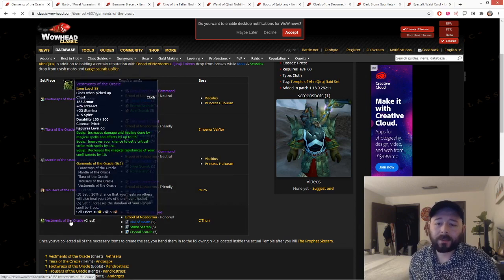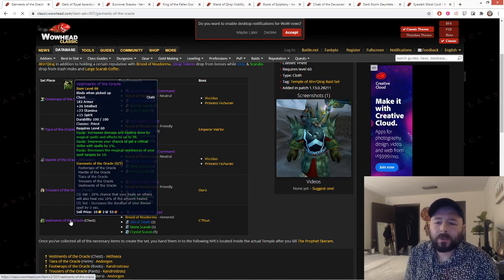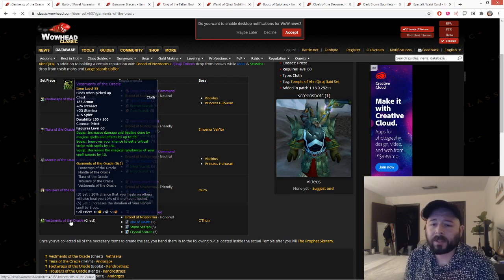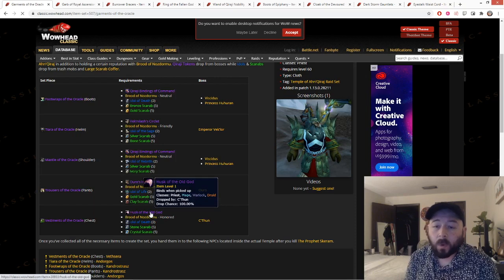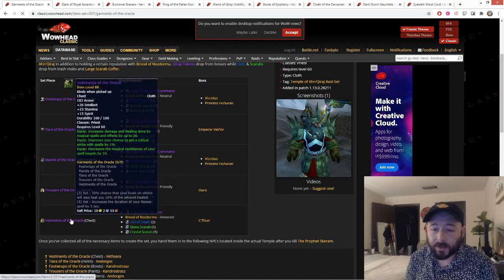Last and most important in the Tier 2.5 set is the Vestments of the Oracle. These drop off C'Thun: 26 int, 23 stam, 15 spirit, 36 damage and healing, 1 crit, and decreases the magical resistance of your spell targets by 10. You'll see when I do the full best-in-slot guide how you can itemize hit to not need Bloodvine anymore, and in that situation this is your best-in-slot for Phase 5. The only downside is it drops off C'Thun and you compete with Mages and Warlocks. Most guilds will give tokens to Warriors, Mages, and Warlocks first because Shadow Priests don't get much respect. But eventually you'll get your hands on it, and you should definitely use these over the Bloodvine chest if you can give up the hit.